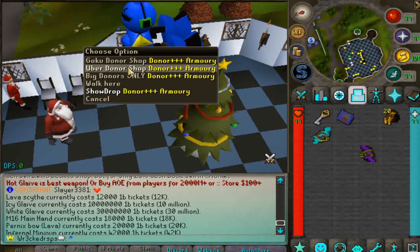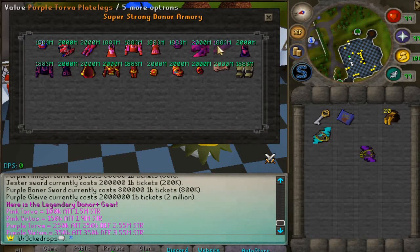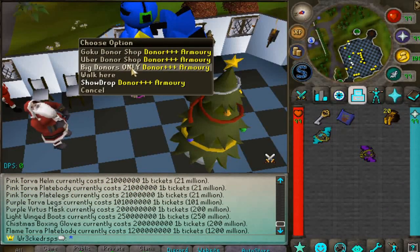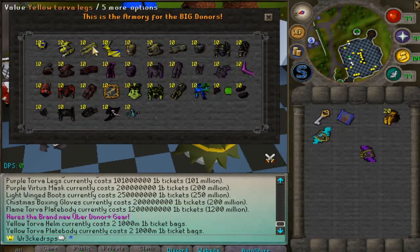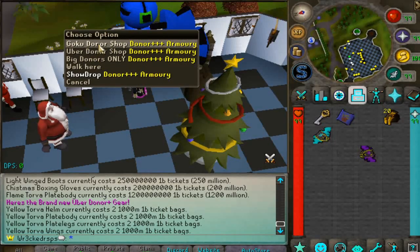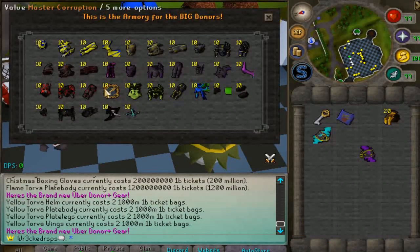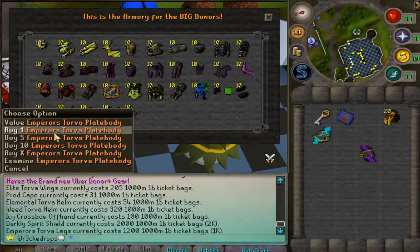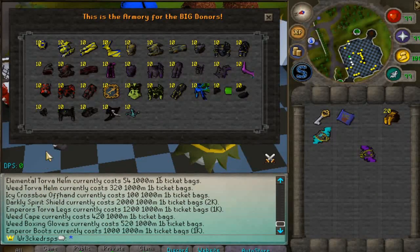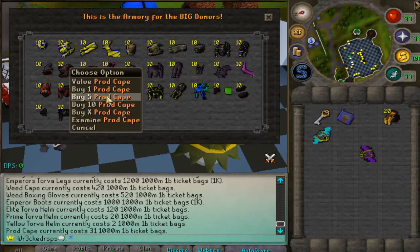Then there's the Goku donator shop and the Uber donator shop — the variety is pretty sick. There's a super strong donator armory where you can buy items for one bill tickets. Basically everything you'd normally donate for you can buy with one bill tickets, though certain items are locked behind specific donator tags like Goku or Uber. The prices are quite expensive but hella worth it.